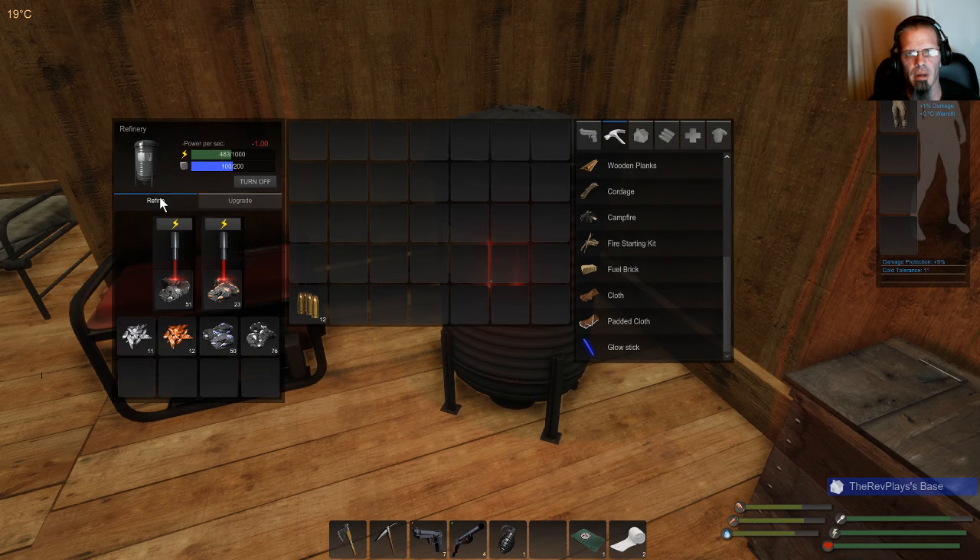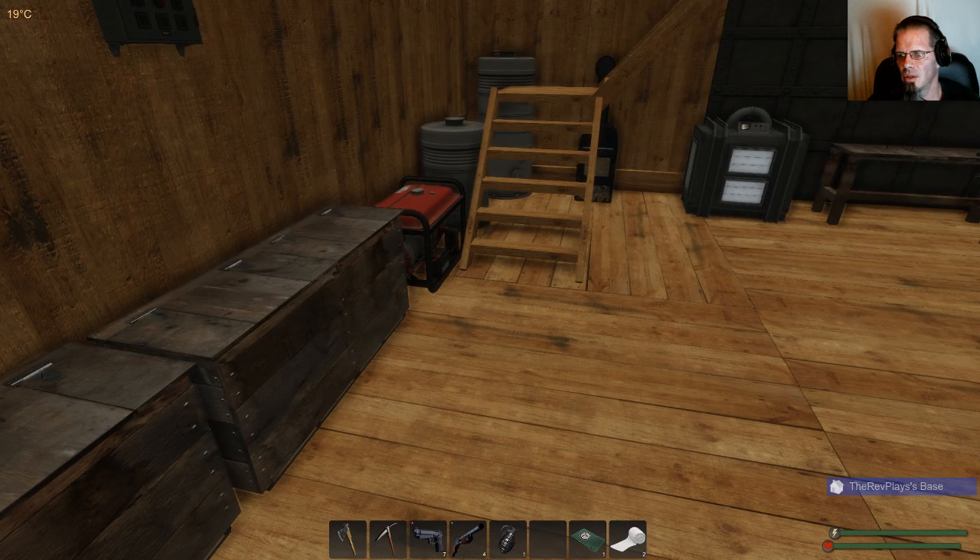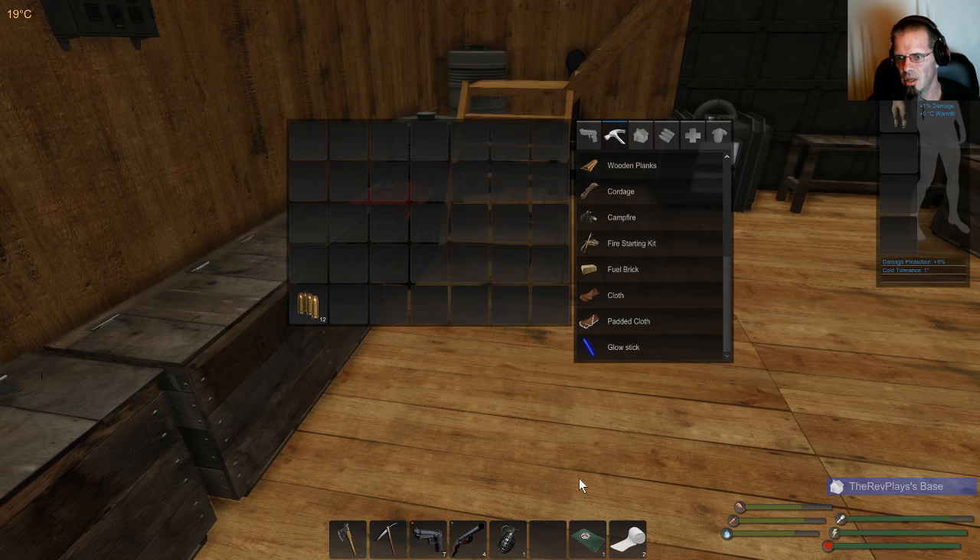We've got about 11 and 12 of these guys so far. Let's go out and do a little hunting. We've got a couple of bandages — nine times out of ten when you get shot by a hunter you're going to bleed. We've got our little health kit, which gives you health but doesn't stop the bleeding, so make sure you carry both. And of course, the grenade and shotgun.